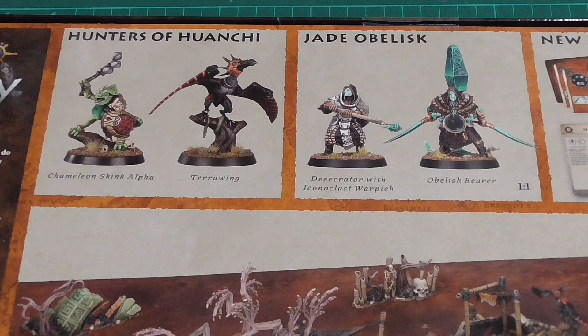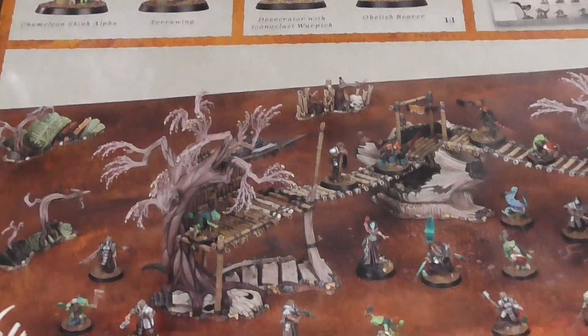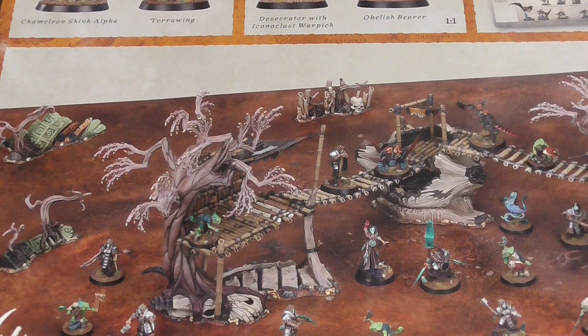When I first saw the Jade Obelisk warband picture, I assumed the obelisk was just an individual piece on a base behind the model. I didn't realise it was part of the model — it looks like he's carrying a big chunk of rock, and he actually is.